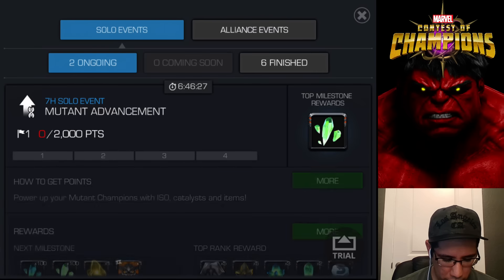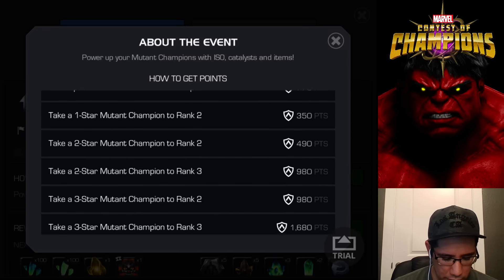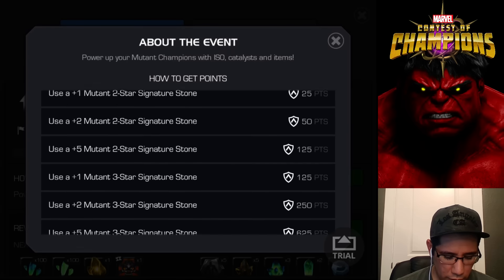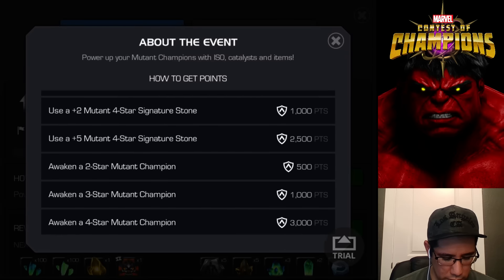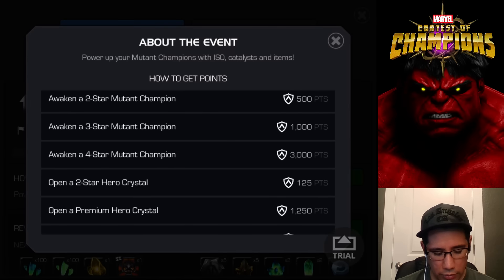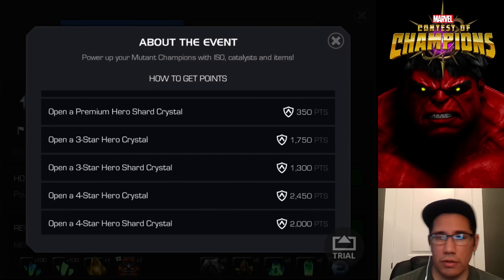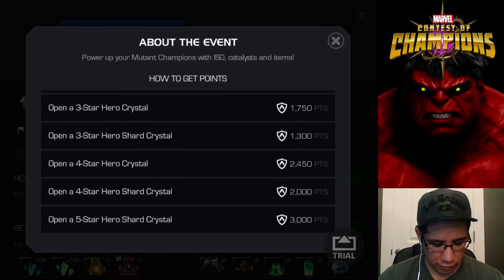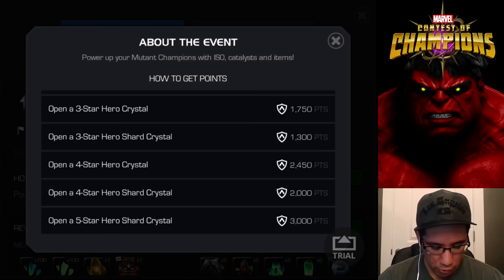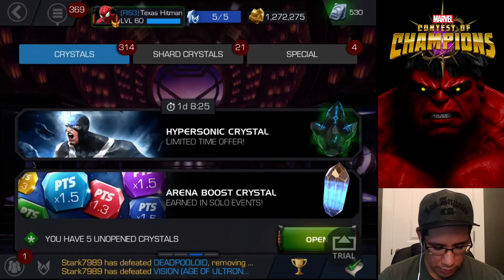Let me show you guys exactly what gives us points in this event: leveling up any mutant, ranking up any mutant, using signature stones on any mutant, awakening any mutant, and opening up crystals. A premium crystal gives more points; shard crystals give you less, which kind of sucks, but since you farm them for free they want to reward those that pay. Now we're gonna open up a five star crystal and get 3,000 points, but we're still a long ways from that final milestone.